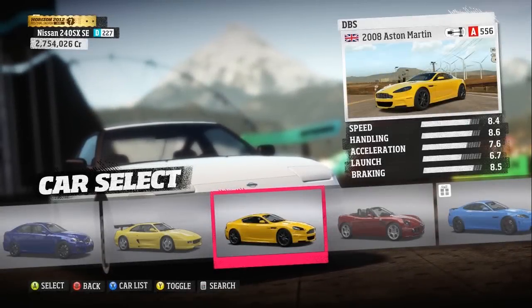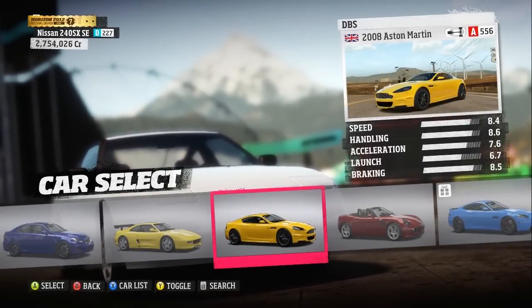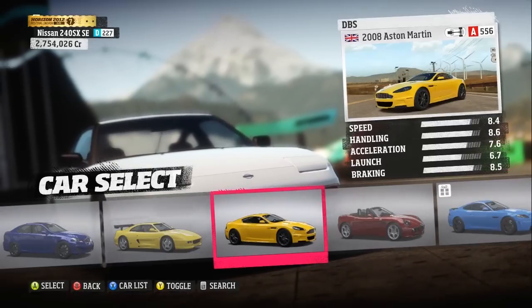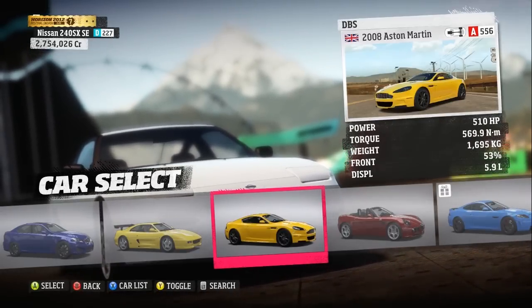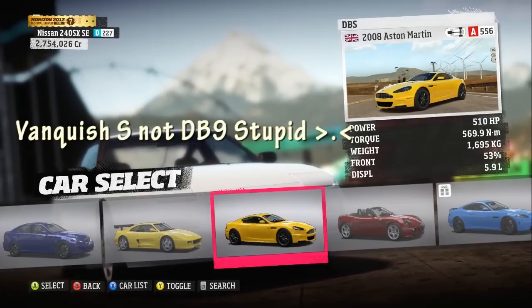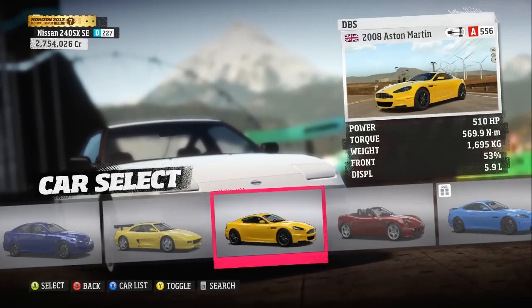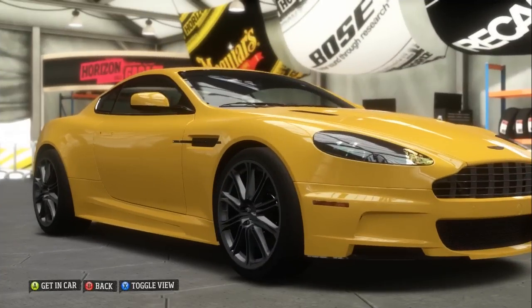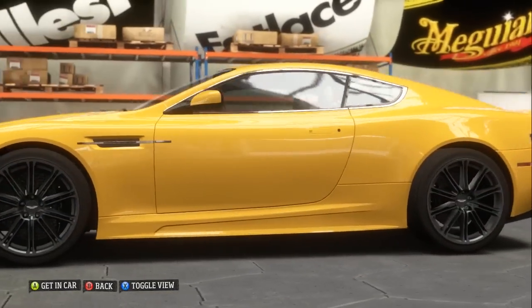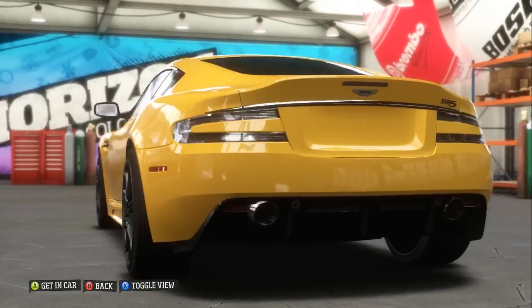Here's our next car — it's the Aston Martin DBS produced in 2008, released at Pebble Beach in 2007. It's the direct replacement for the DB9, although it looks pretty much the same. It's powered by a 5.9-litre, 500 horsepower, 569.9 newton-metre torque V12 engine.